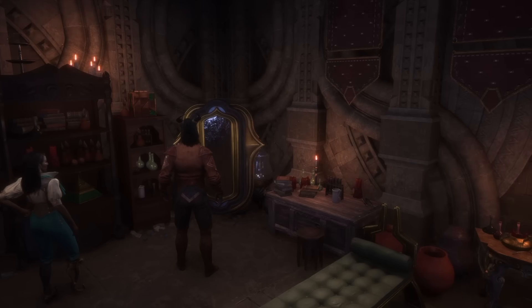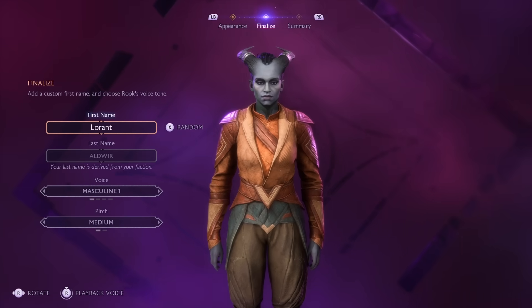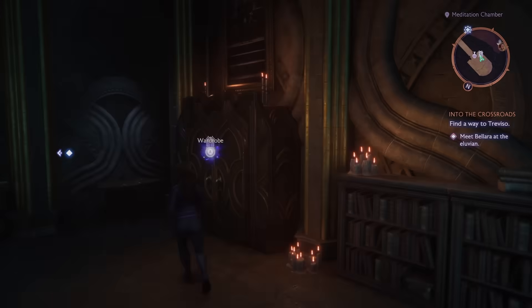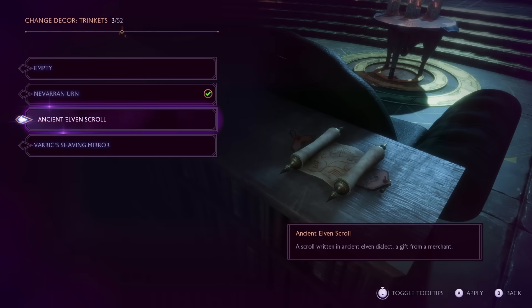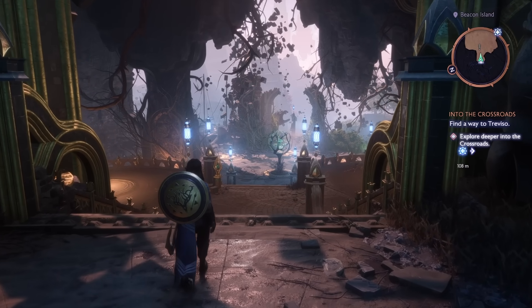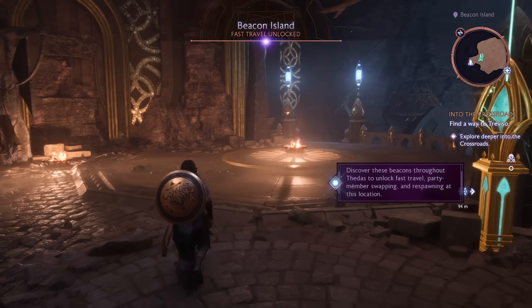In the Lighthouse, you will find a mirror of transformation from the get-go, which allows you to change your character's appearance at will. This functionality was not in the base game of Inquisition, but rather a feature added in DLC. There's also a wardrobe where you can customize your character's many outfits. You can also decorate the Lighthouse with things that you've either found or bought on your adventures. Fast travel beacons in the world not only unlock fast travel, but other locations that you respawn at, and also the places where you can swap out members of your party.